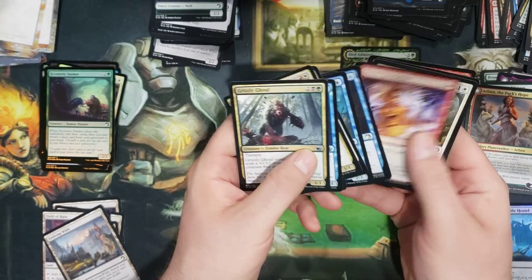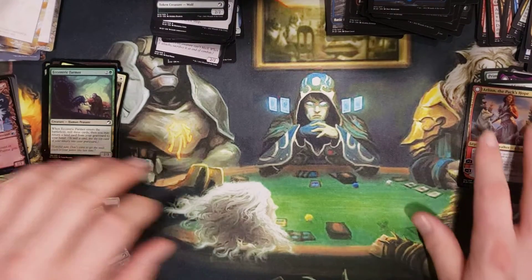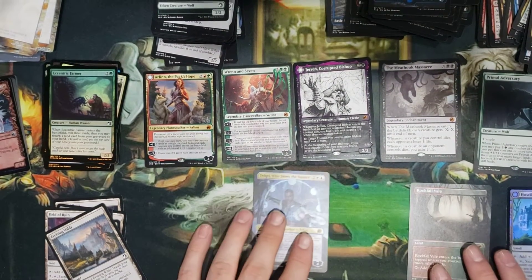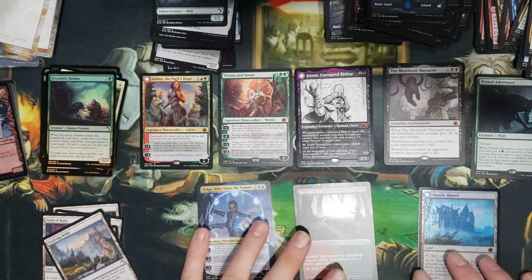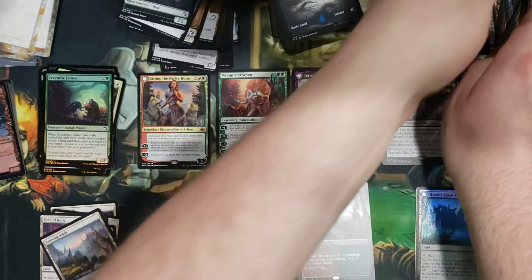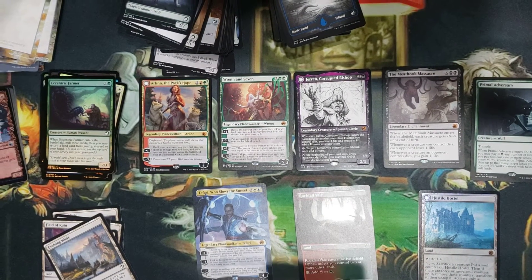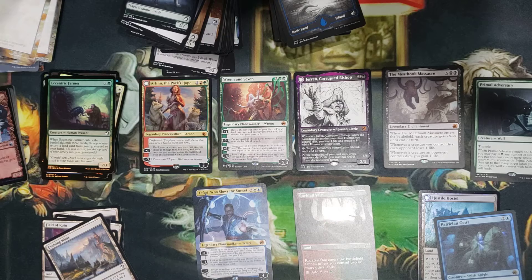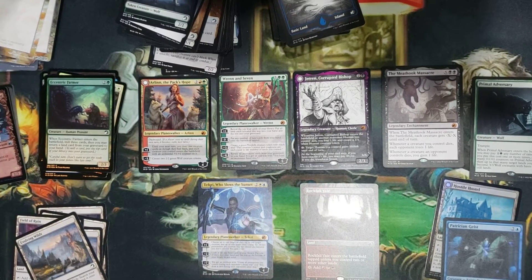Let me see here — slide the showcases. One, two, three, four, five, six. So technically we'll say six mythics, two full arts, and two foil rares or mythics. Two foil rares, two borderless, and six mythic pulls.